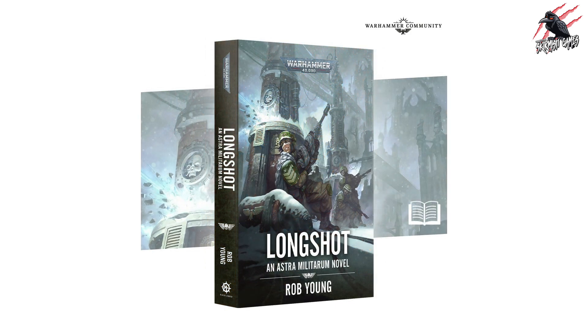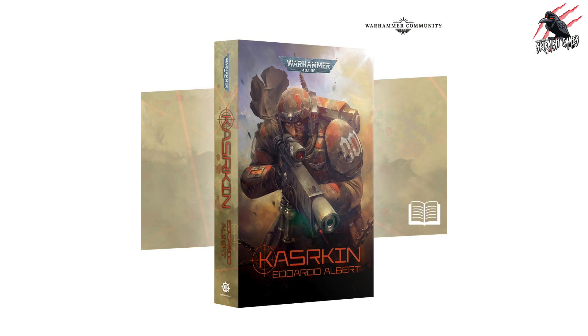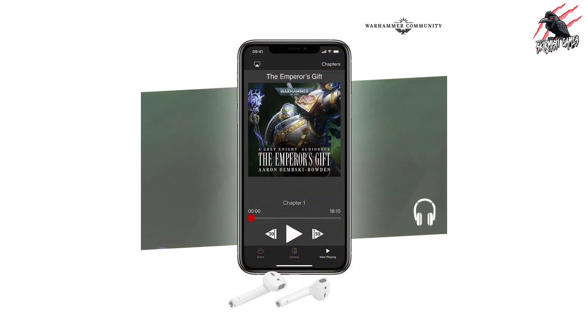Then Longshot, an Astra Militarum novel by Rob Young - this one's available in paperback, ebook and audiobook. Then there's For Glory and Honor by Andy Clark, Josh Reynolds and Ian St. Martin - this one's going to be available in paperback and ebook. You've got Kazakin by Eduardo Albert and this is going to be available to pre-order next week as just the paperback. And then there's a Grey Knights audiobook, The Emperor's Gift by Aaron Dembski-Bowden, which is only going to be available to pre-order as the audiobook.